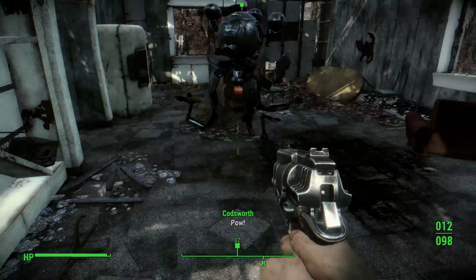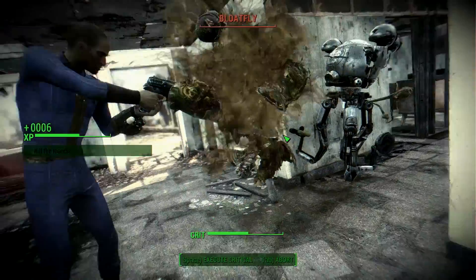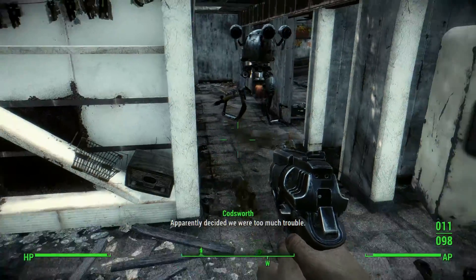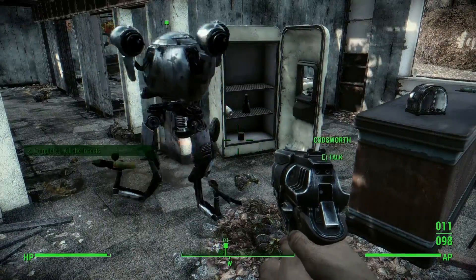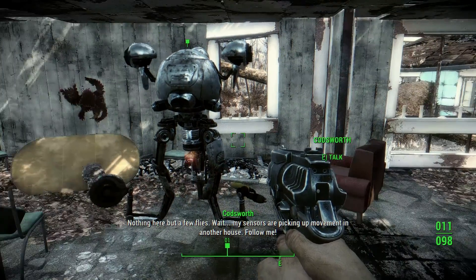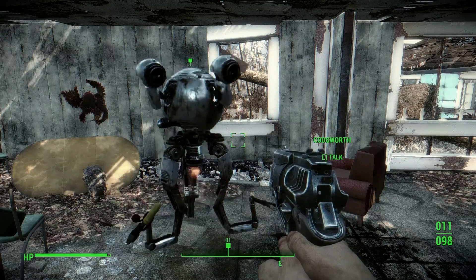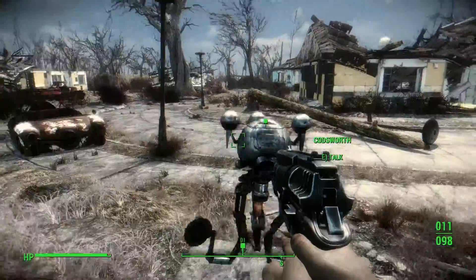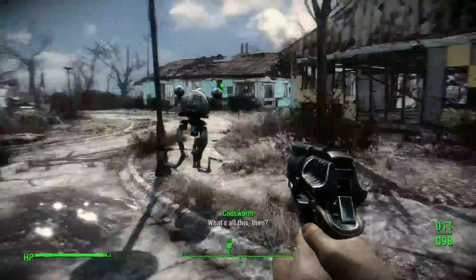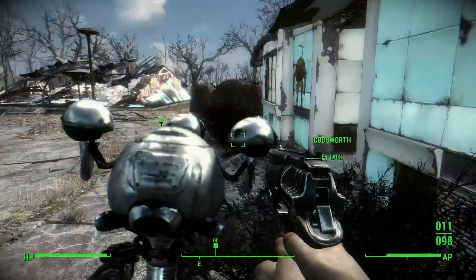What do we have in here? Picking up hostiles — bloatflies. Apparently they decided we were too much trouble. Did he open that refrigerator? My senses are picking up movement in another house. Follow me! I like Codsworth — he's a pretty cool character. Not this time! If I want to kill these things, I've got to get in there before him because he hogs all the action.